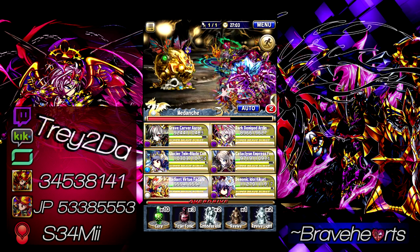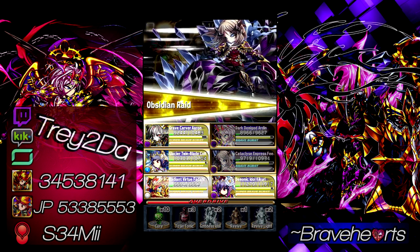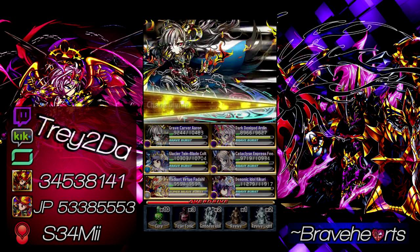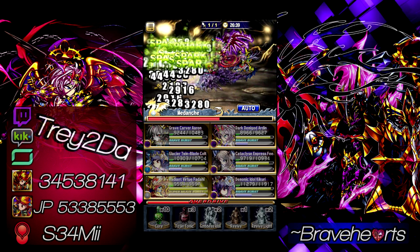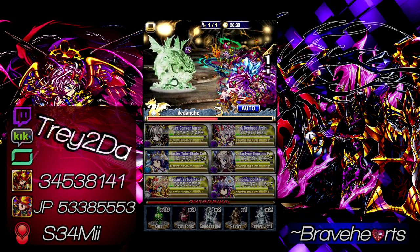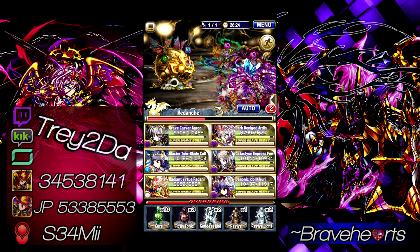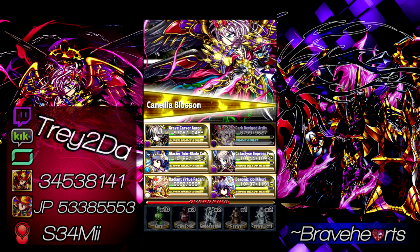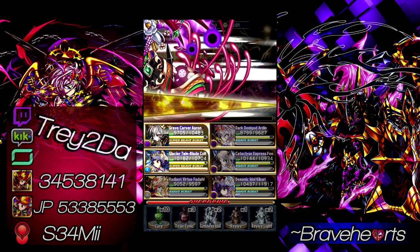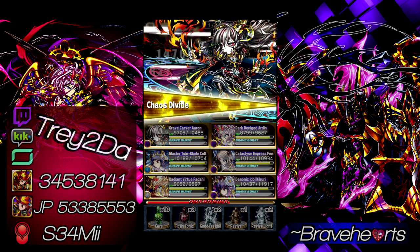Using Colt mainly for the leader skill. I also like that Colt gives BB gauge over turns from his SBB, which definitely helps. Kukuri, with her Scarlet Pin equipped, has a chance to deal random status ailments. Where Fadal can only poison and injure, Kukuri adds sickness and weakness — really leaving the boss in a deplorable state.